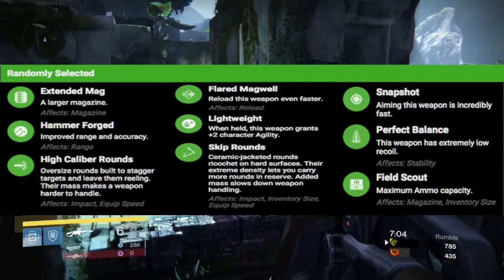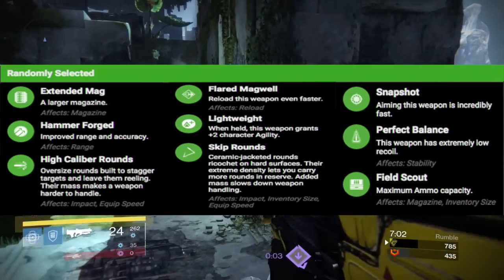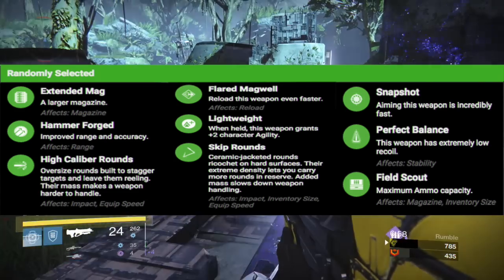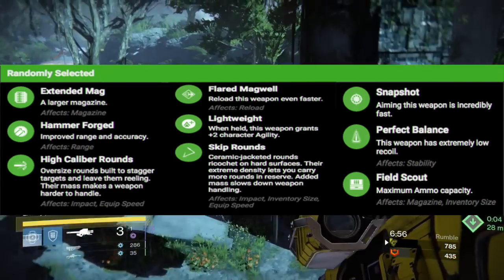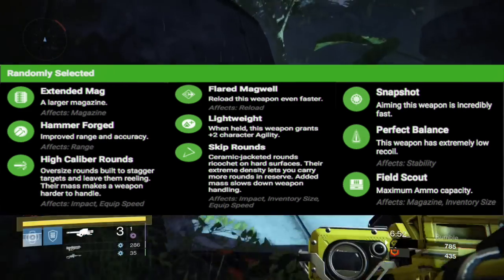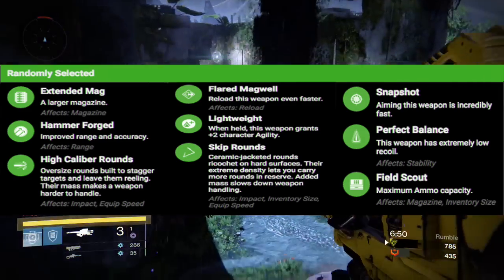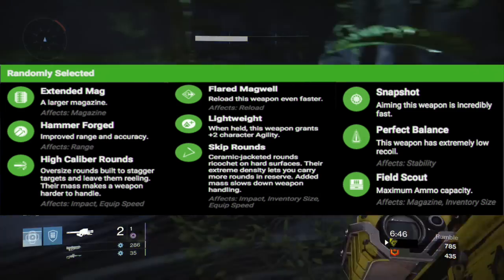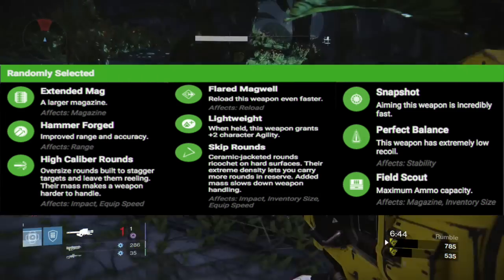In the next column, it looks like you could possibly get either Extended Mag, Hammer Forged, High Calibre Rounds, Flared Magwell, Lightweight, Skip Round, Snapshot, Perfect Balance, or Field Scout. Out of all of them, I'd probably opt for Hammer Forged due to the range on this weapon not being the best, and Hammer Forged will give you improved range and accuracy.